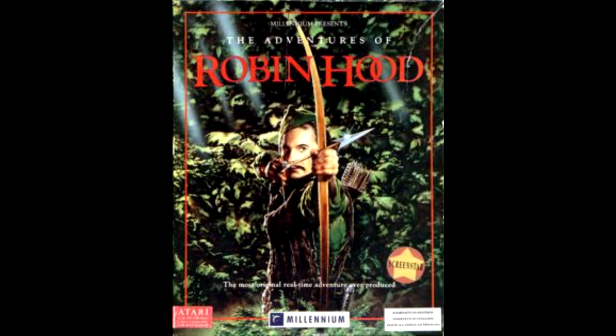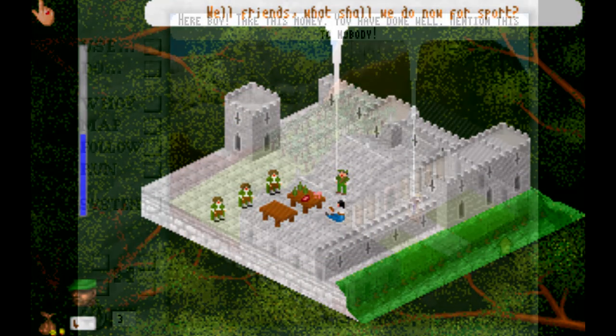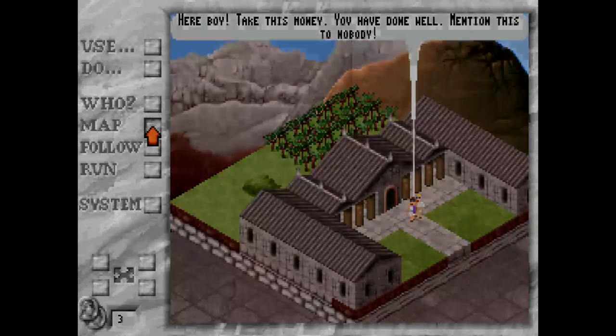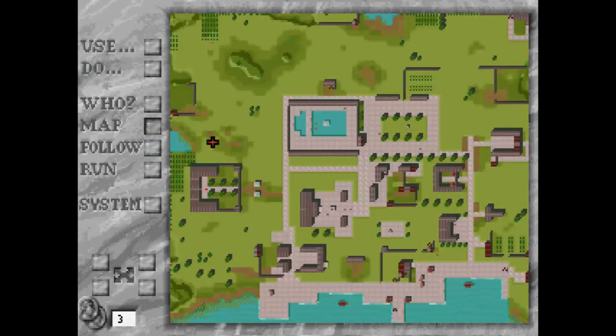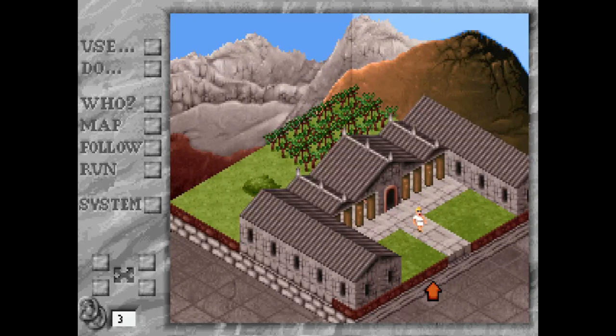Another game that uses the same isometric design, also developed by First Light, is The Adventures of Robin Hood. How do I explain this game? How do I find the words to tell you how much I simultaneously love and loathe this title? Because I do love it. I'm not in denial. I like this game. But it's absolutely awful.